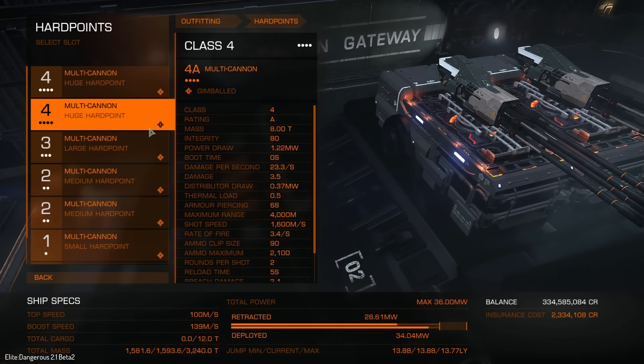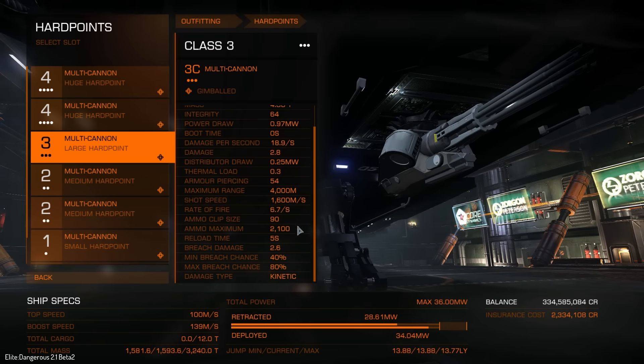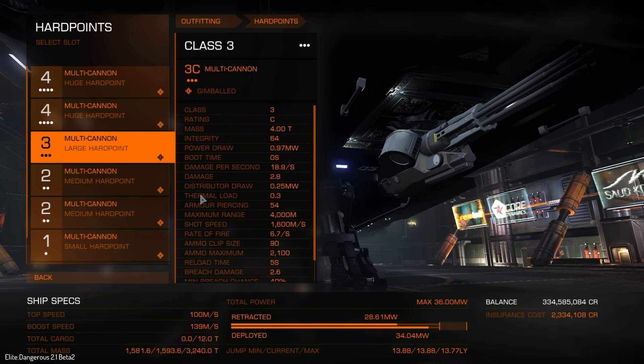This is where we see a bit of a change. There's a rate of fire change — we go from 3.4 per second to 6.7 shots per second. Same ammo and maximum ammo size. Reload time is the same. So these two weapons are fairly well adjusted — they have a good amount of damage and they basically trade off from having more damage per shot and a lower rate of fire versus a higher rate of fire. But also a lot higher armor-piercing rating on the larger one.